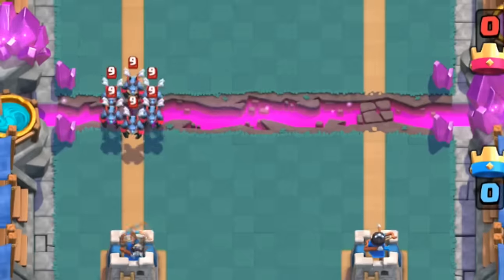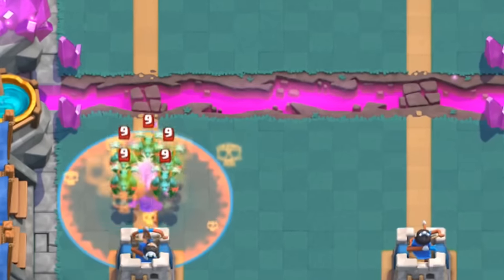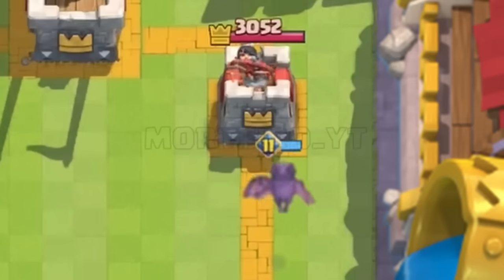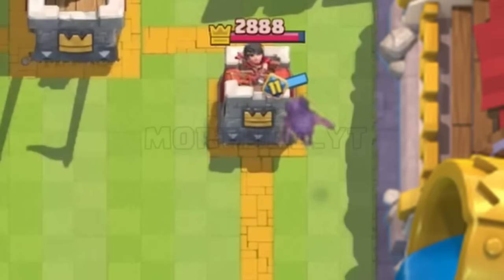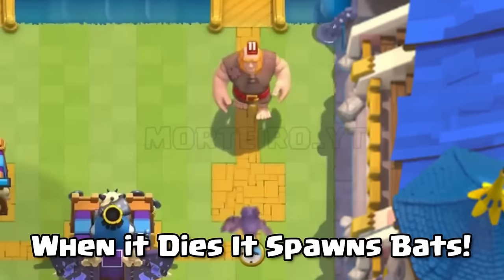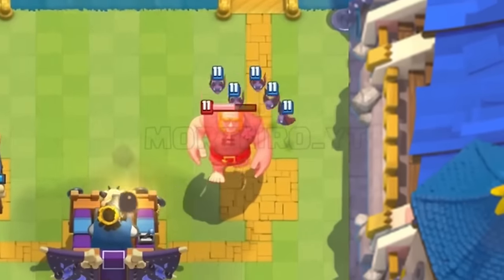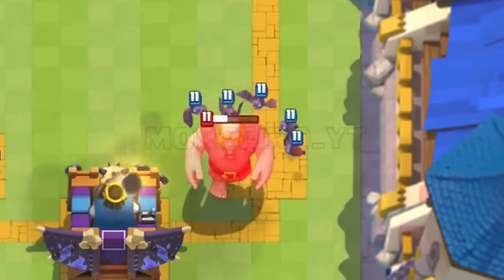At number 9 is the Poison Spell. It's so good right now — it can kill the Little Prince, which immediately makes it a top-tier card. It's by far the cheapest way to deal with that stupid little card, and that's why it's a top-tier card. At number 8 is the Evolved Bats. The Bats themselves are a great card, and when you evolve them they become completely broken. You have to Arrows or Fireball the Evolved Bats at any time, which just makes them super annoying and creates a whole bunch of unfair Elixir trades.